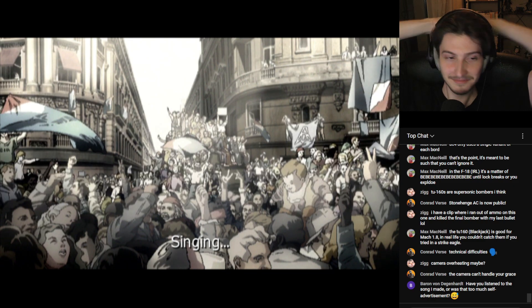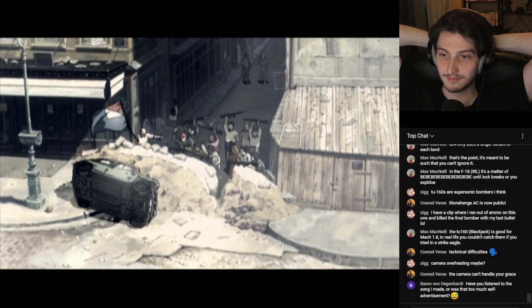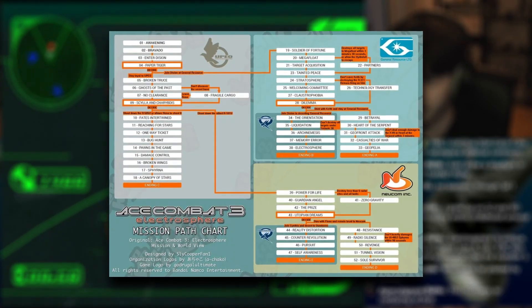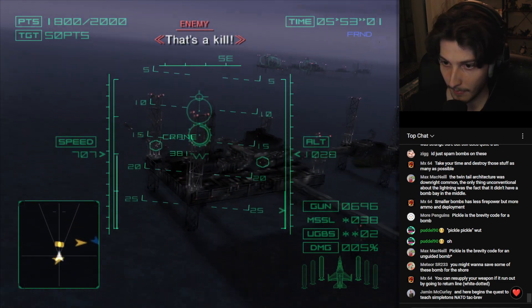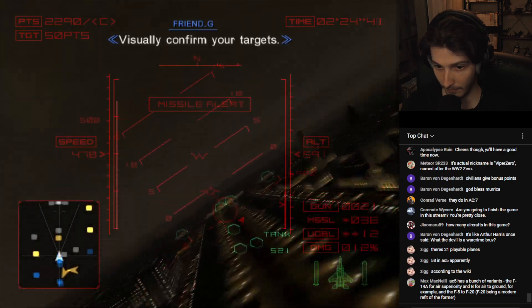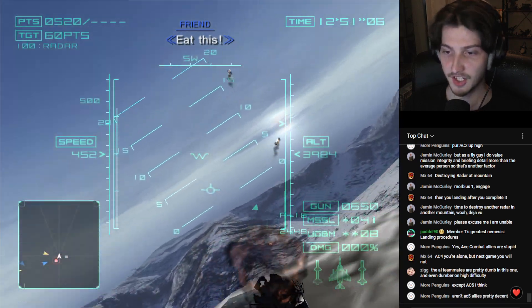Ace Combat 4 has a total of 18 missions, all of which are given to you in a single linear story path, which shows the willingness of the devs to completely change the structure of the series yet again. Ace Combat 3 had the sprawling story and world with different branching paths and secret missions, while AC4 just presents you most of the things it has to offer in one go. I honestly didn't really mind this, as I was also really looking forward to the generational leap, which would hopefully give this game a more polished and fun gameplay loop.